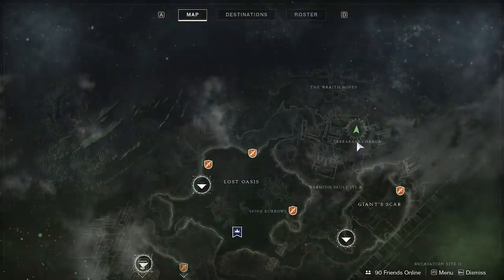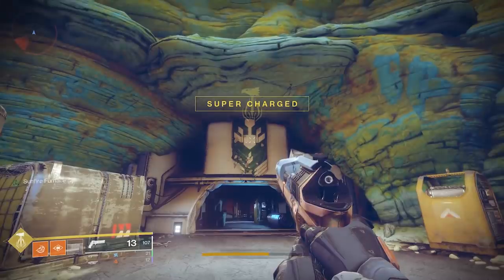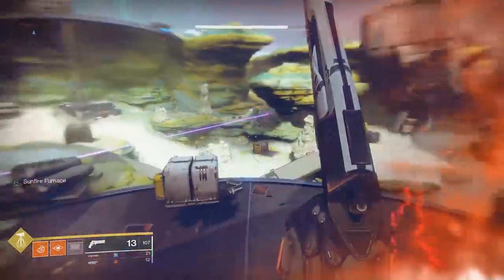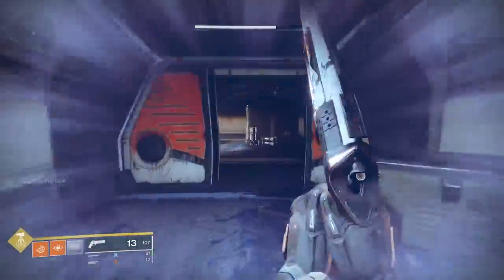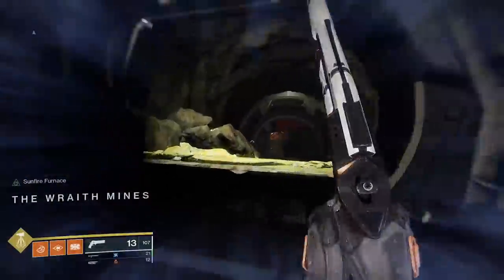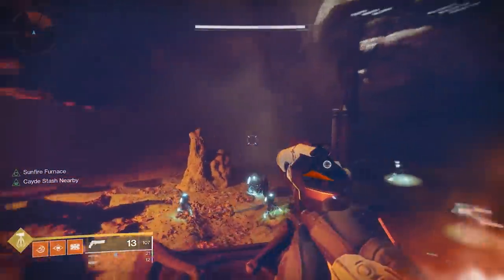Next up, we're going to IO. Head to the Wraith Mines area at the northern part of the map. Once inside, get to the room with the giant drill and start going up. The chest will be sitting in a hole in the wall, glowing very bright — very tough to miss. Refer to the video if you need help with this one.